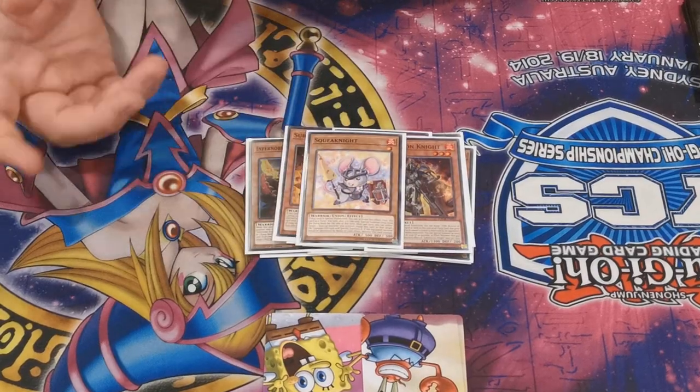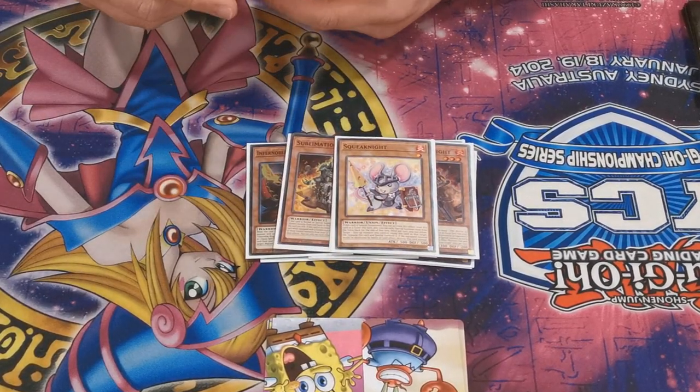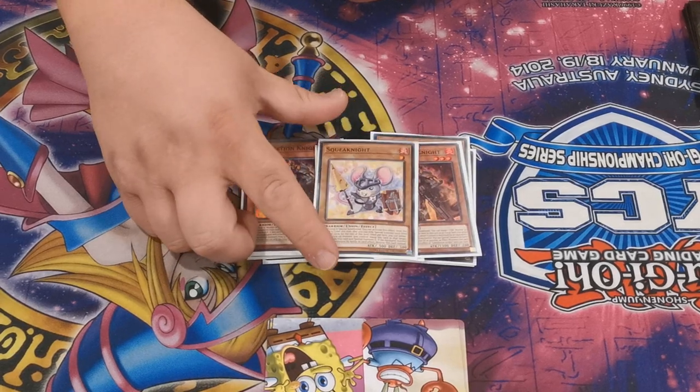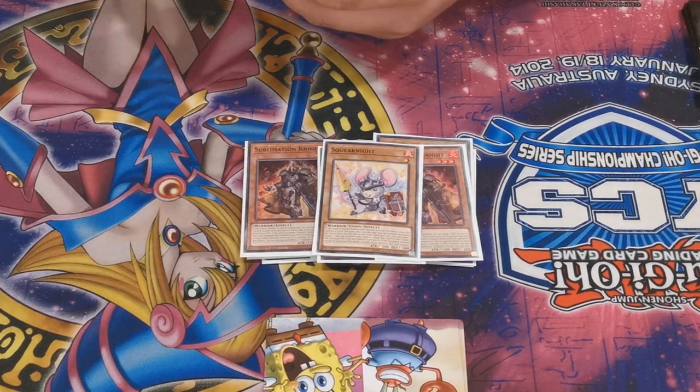One Squeak Knight to equip off of Sublimation Knight for free summons - it turns itself into Zold like that. Normal summon Sublimation Knight, equip Squeak Knight, Squeak Knight summons itself, and then you've got Zold. Don't use his effect when it's summoned because you just lose.